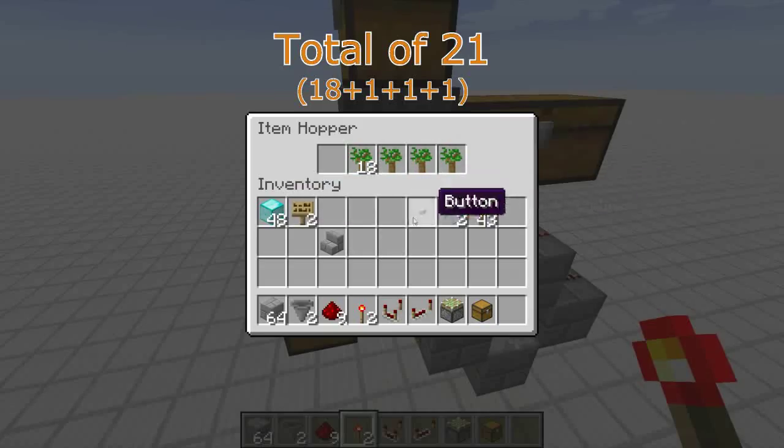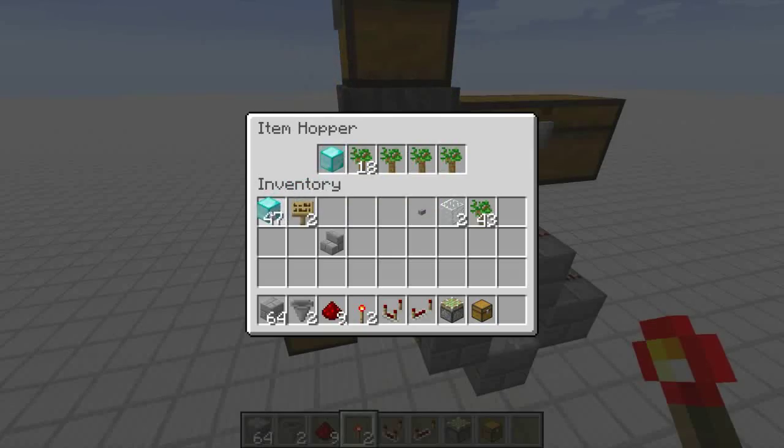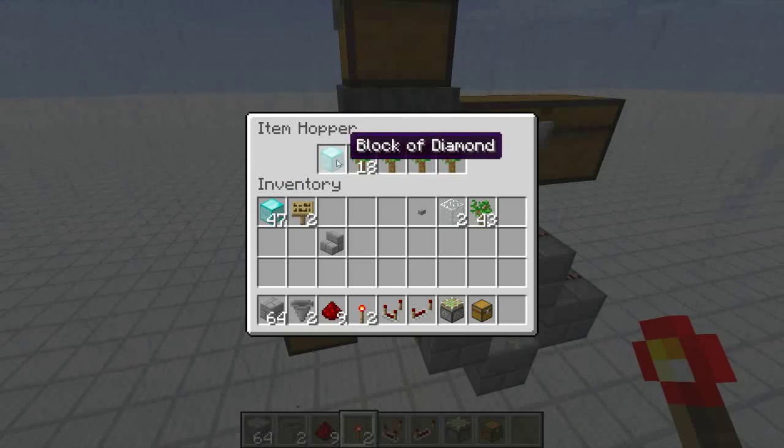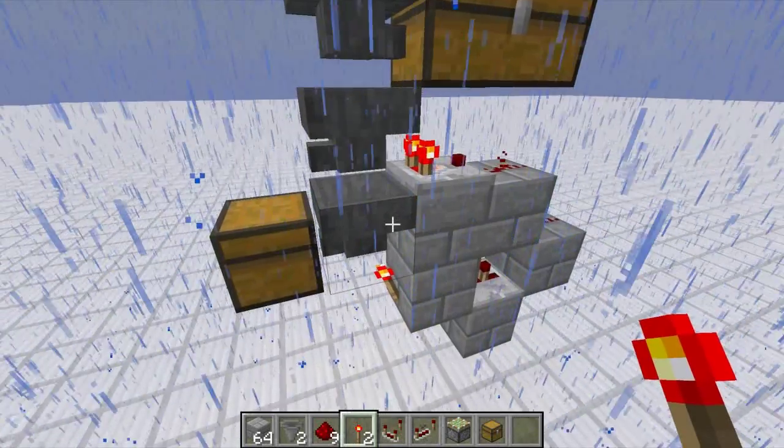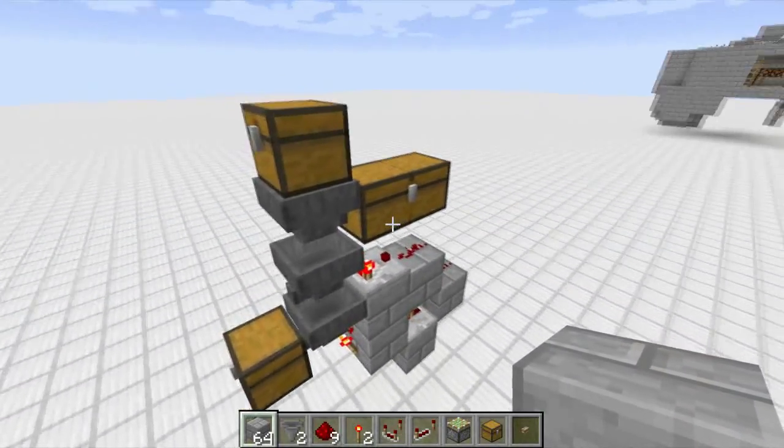Depending on what items you use: for any normal stackable item you'll need 18 of them. A subscriber suggested using maps you clone in your crafting bench because they're not duplicable, so nobody can rip you off. You need to put one of your payment items in the hopper — if people are paying with a block of diamonds, that's what you put in there.